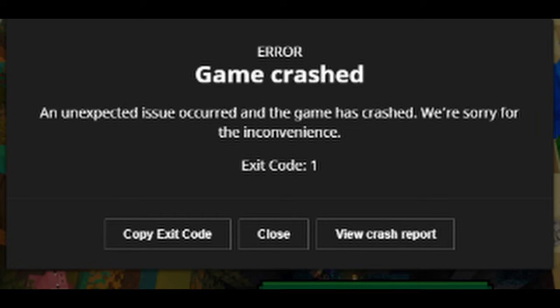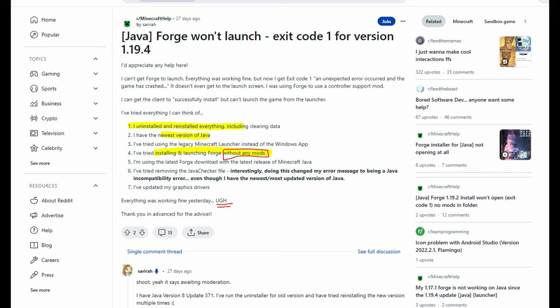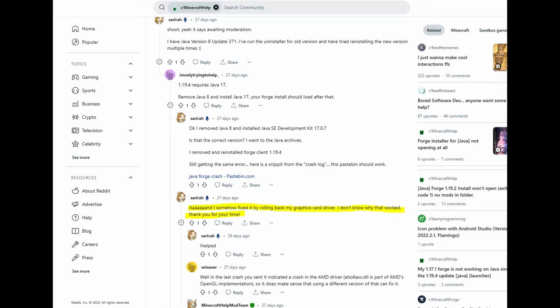So Forge 1.20.1 didn't work for me, but when I tried 1.19.2 it worked, and I'm like, what the fuck is this? I was searching on Reddit and I finally found the solution. This Reddit post is basically saying what I've done — the person is in the same boat but for 1.19.4. This screenshot says they fixed it by rolling back their graphics card driver.